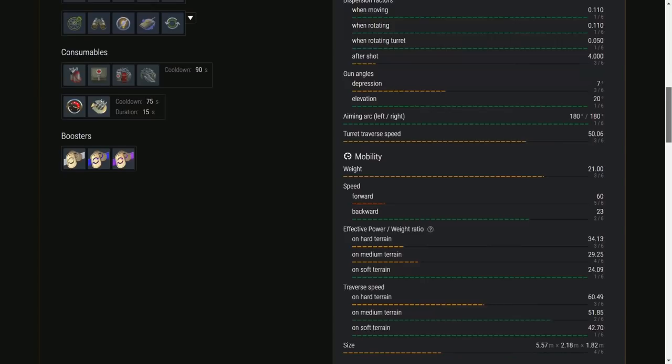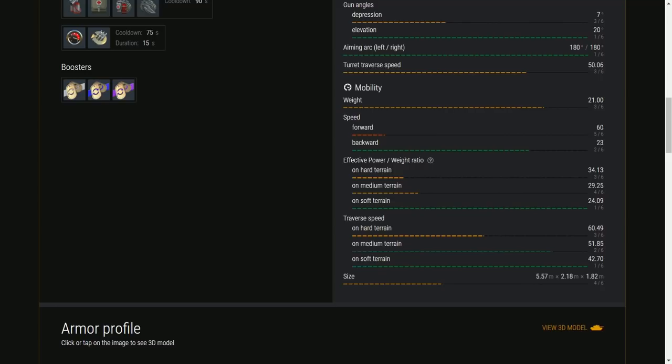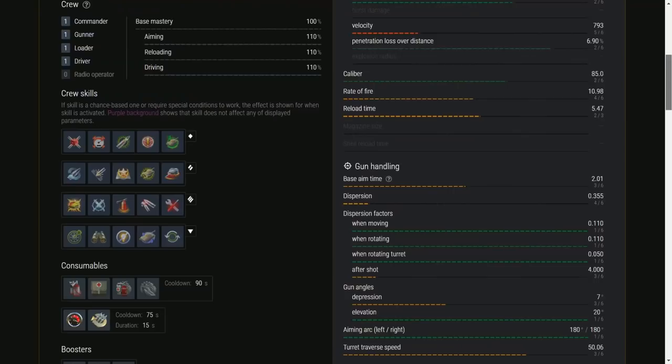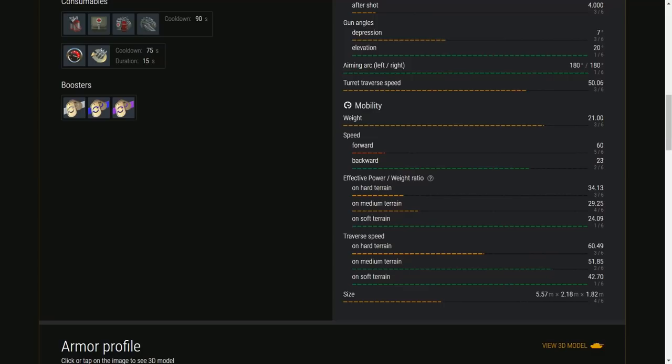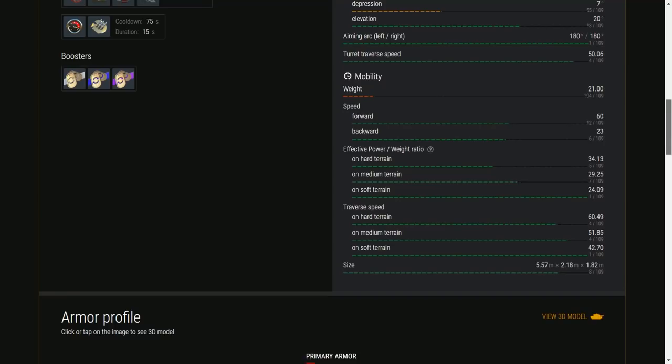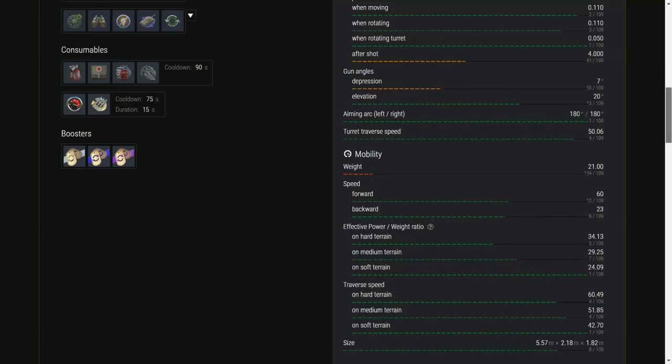Turret traverse is 50 degrees per second — well enough. Weight is great. Traverse speed: on hard terrain you're in the middle of the pack, on medium terrain you become better, and on soft terrain you are the best — and you are a very tiny tank as well. In a tier 8 battle, your hit points are on the low side as you'd expect, but your DPM is fairly good and your HEAT pen puts you at number 46 out of 107. Your traverse speed keeps you top dog on light terrain, and your effective power-to-weight ratio is the best in class out of 109 tanks. Speed is 12th out of 109 — you have 60 km/h but you get to top speed very easily.